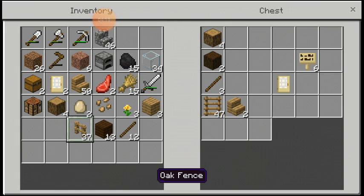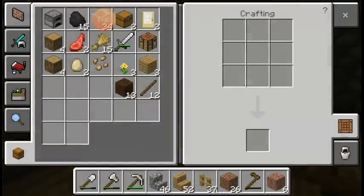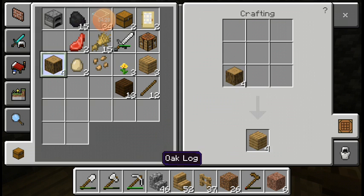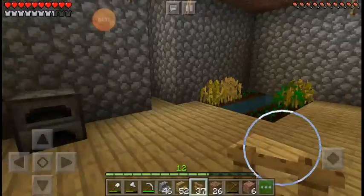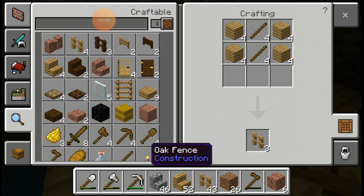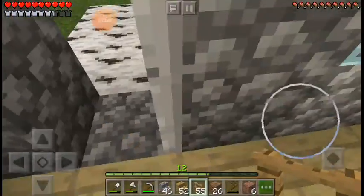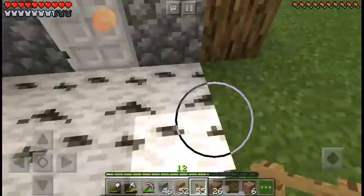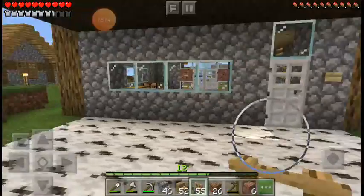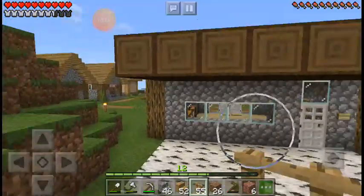I currently have 37 fences and I need wooden stairs. I don't need many stairs but that's all the wood I have right now so I am going to make this into planks. Now it is in planks and now I can make it into stairs. I need fence, so I am going to go here and make fences. That should be enough, and I need the stairs to actually go up. I'm not sure from where exactly, but we'll make stairs from here.